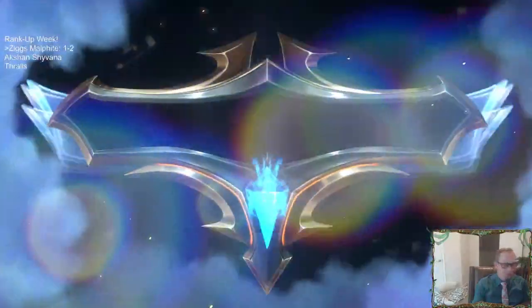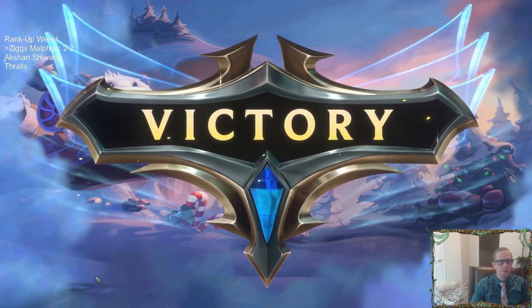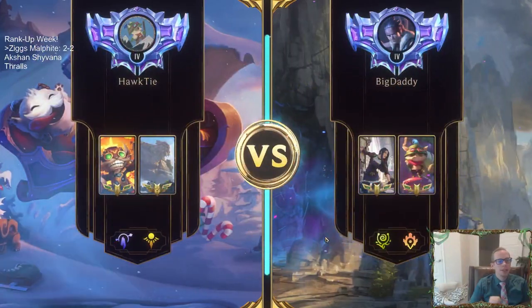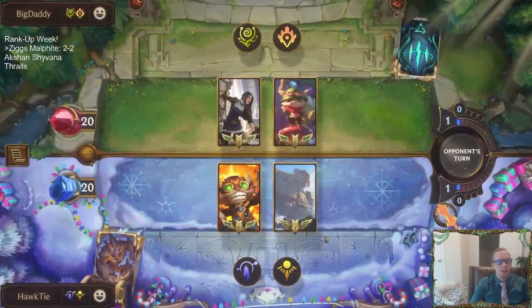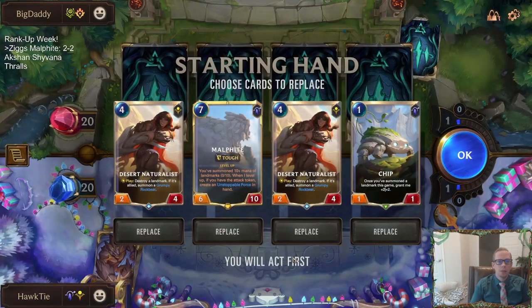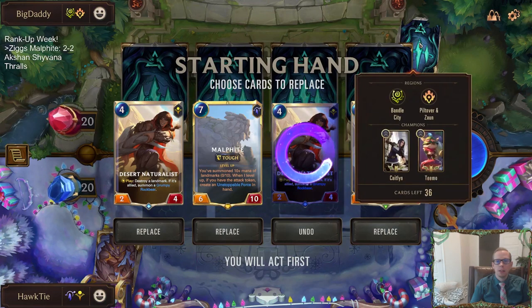Got the win, 2-2. Our main thing against decks that go bigger is Malphite, but we didn't find Malphite until the very end and they had Nautilus' champion spell for removal — but we needed Malphite.